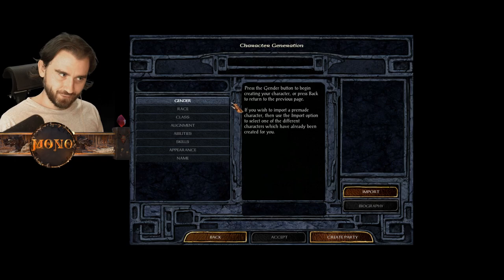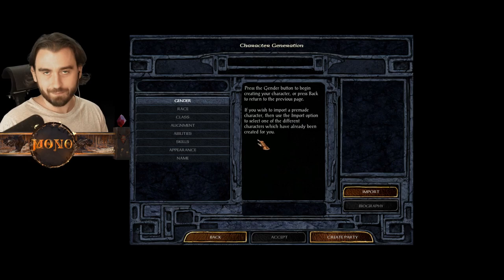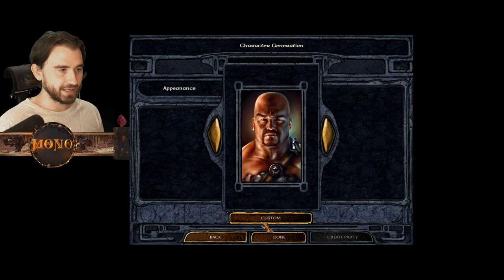So here we are in character creation. I'm going to import some characters, but first I'll go through and create one to show you the process - I've already prepared a character because it takes a little bit of time. So gender - whatever - let's go with this guy, he looks perfect.